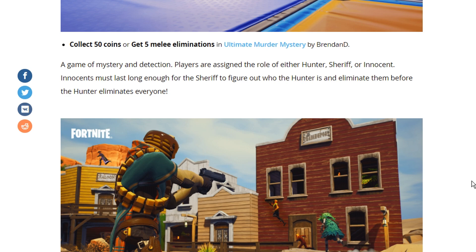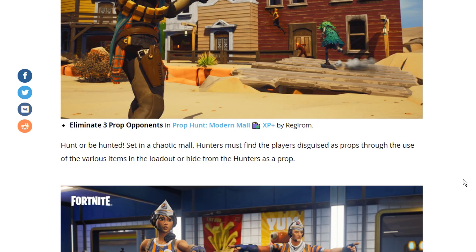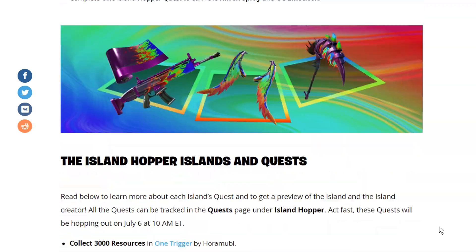The fifth quest is to collect 50 coins or get 5 melee eliminations in Ultimate Murder Mystery. The sixth and final quest is to eliminate 3 prop opponents in Prop Wars Modern Mall. That's all you have to do to get your hands on these three awesome rewards.